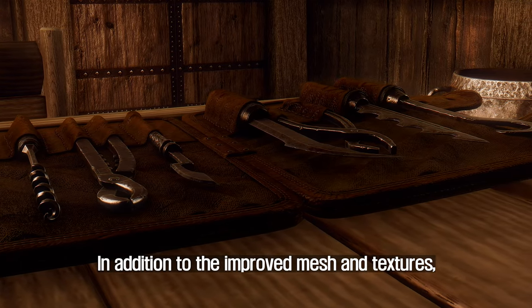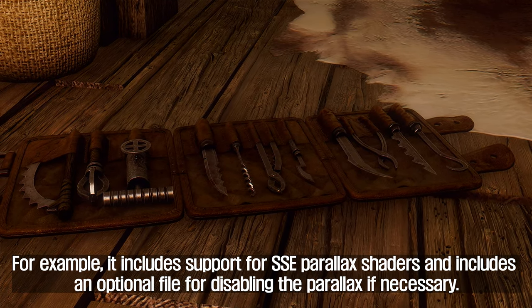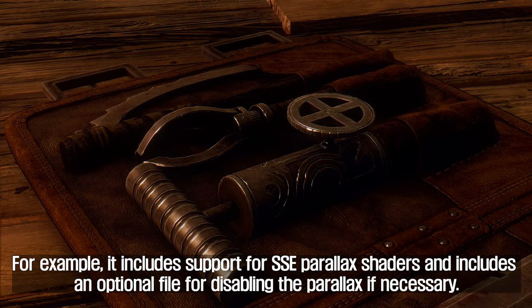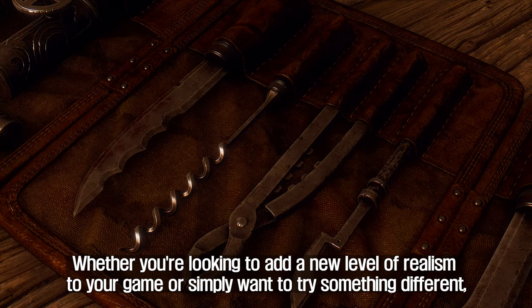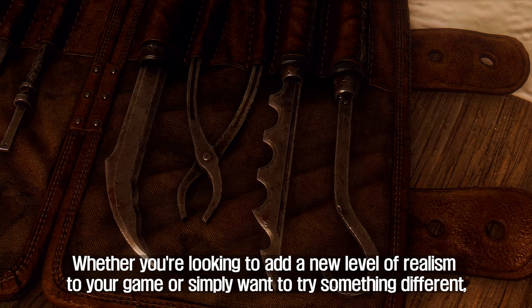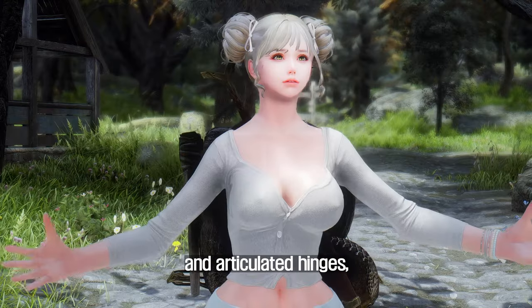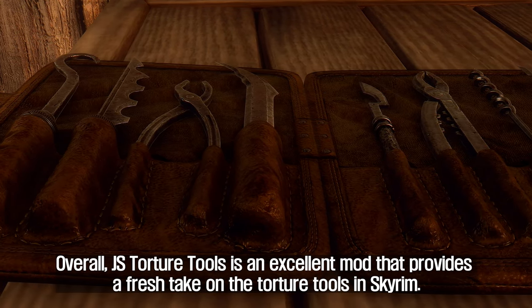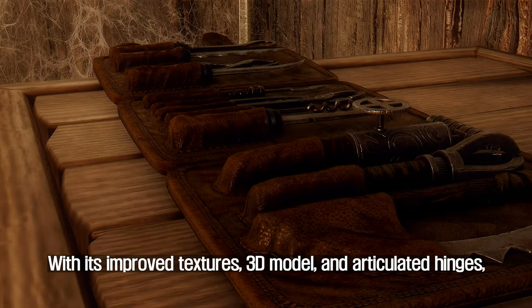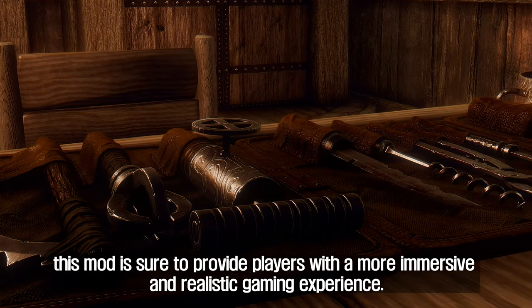In addition to the improved mesh and textures, JS Torture Tools has a number of other features. It includes support for SSE Parallax shaders and an optional file for disabling parallax if necessary. The mod is also compatible with ENB, making it a great choice for players who want to improve their graphics quality. Whether you're looking to add a new level of realism or simply want to try something different, JS Torture Tools is an excellent choice. With its new meshes and textures, full 3D model, and articulated hinges, it's sure to provide a more immersive and realistic gaming experience.